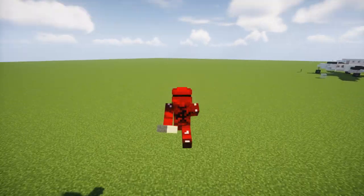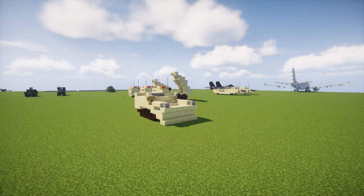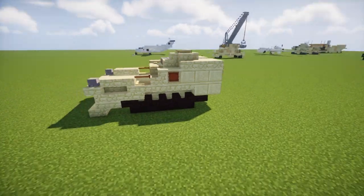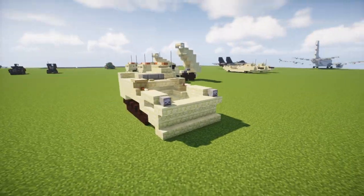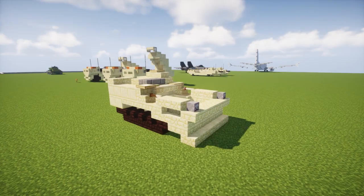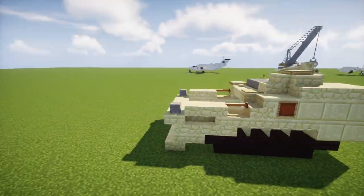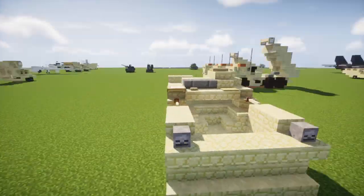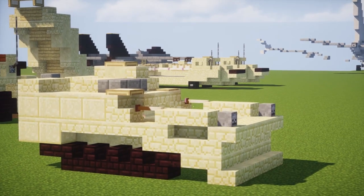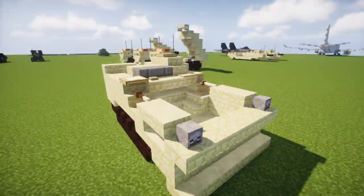Hey, how's it going guys, it's Crafty Fox of Minecraft Military Force, and today we're going to be building the M9 ACE, or Armored Combat Earthmover. This is used by the U.S. Army Corps of Engineers as a bulldozer for removing enemy obstacles, maintenance of roads, and construction of fighting positions. This design is built by Bob, and it was also used in Operation Desert Storm. Let's get started on this build.